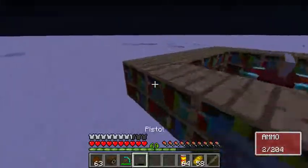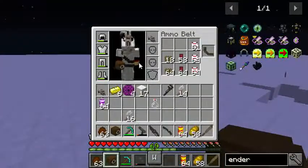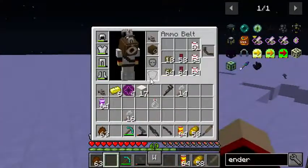You also get Monoculus' head once you defeat him, which is cool — you can wear it on your head. If you kill Merasmus, you get to wear a Monoculus on top of your skull.